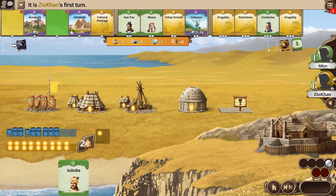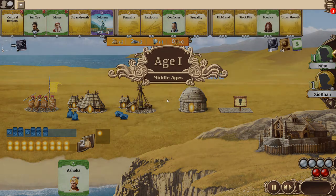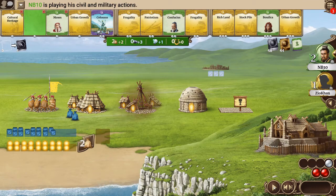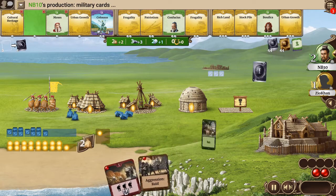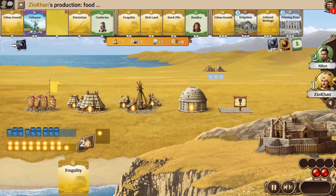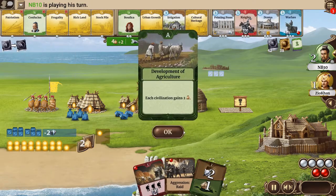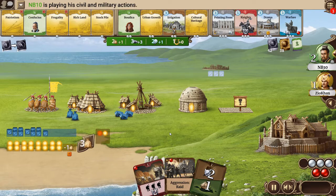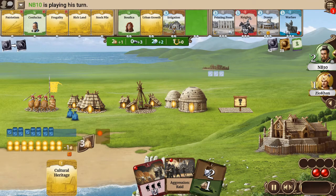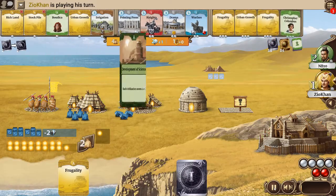I decided to go for Colosseum mainly for the red dot — that was the rationale behind that. He takes a Shogun Pyramids, which is a pretty decent start. I'm thinking Sun Tzu just for the card draw and then the mine and increased pop, so pretty standard. He does the same and takes Frugality — probably one of the least bad cards he had to choose from.